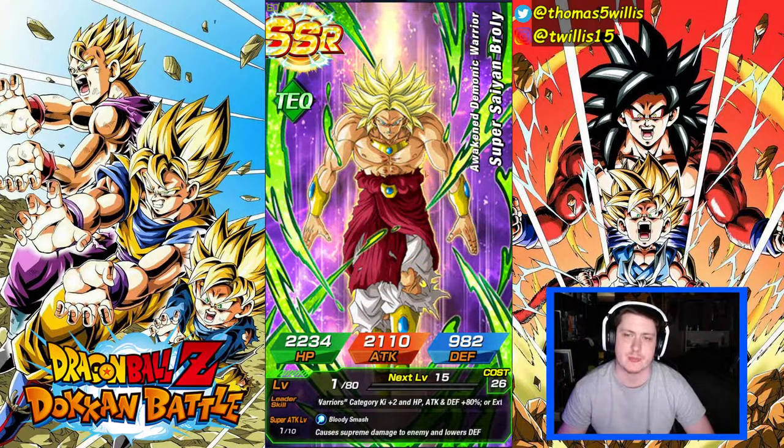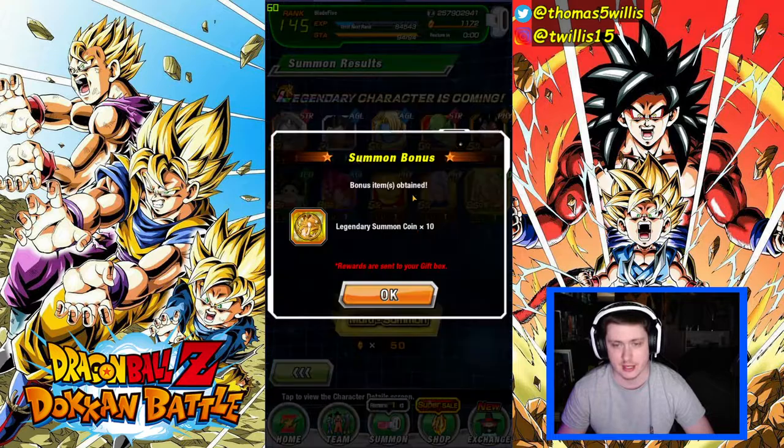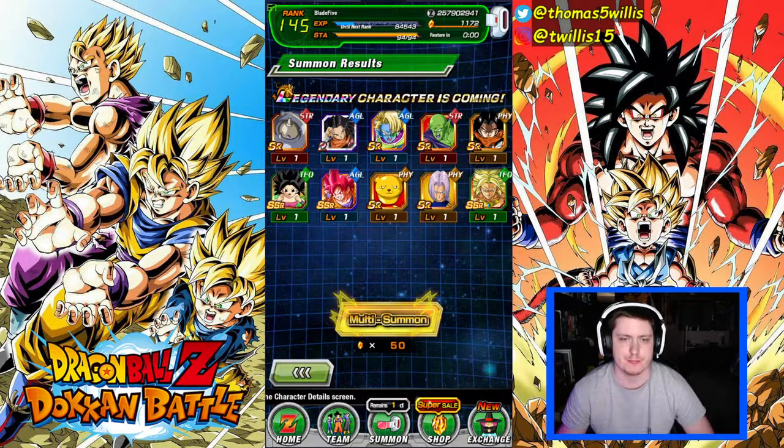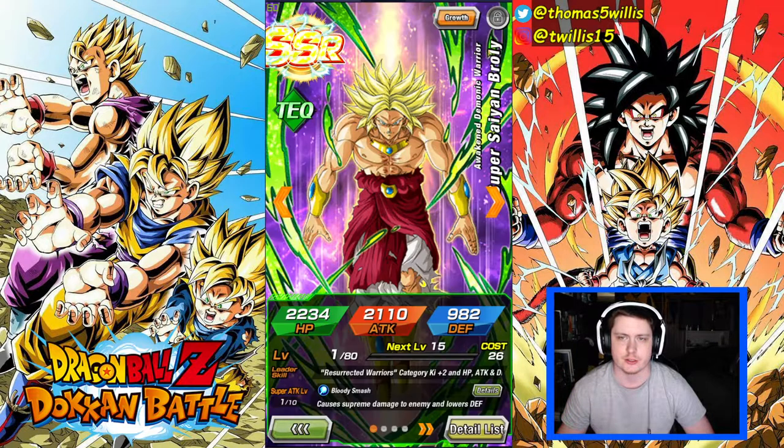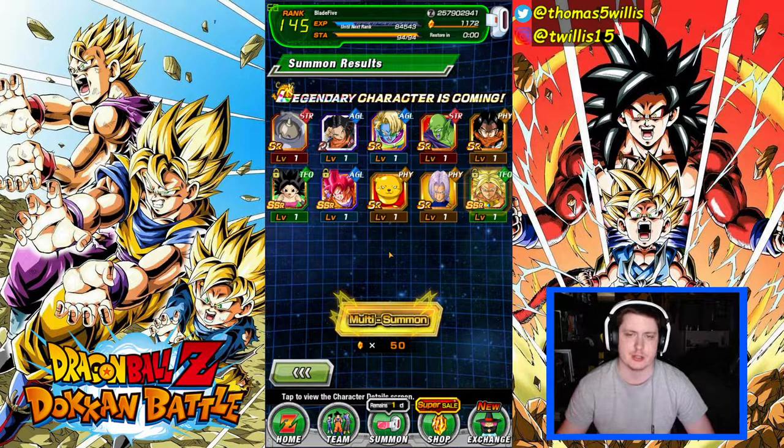We did get the base form Caulifla which is a very good unit. It does — so we got Tech Broly, we'll take that. But I was really hoping for Kale and Caulifla. Alright, we'll take that, we'll take it.